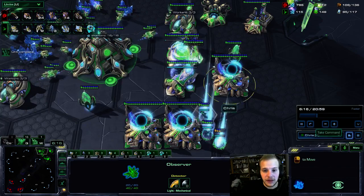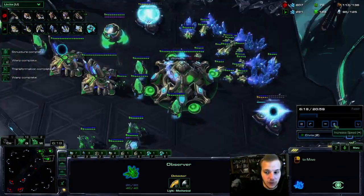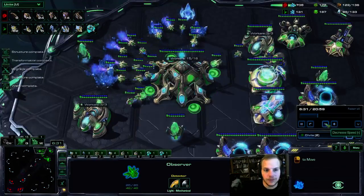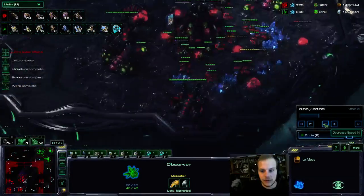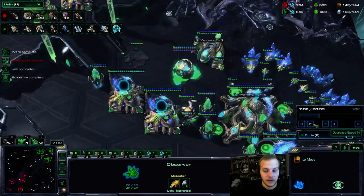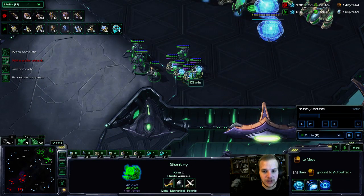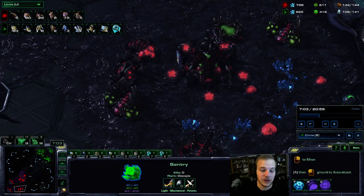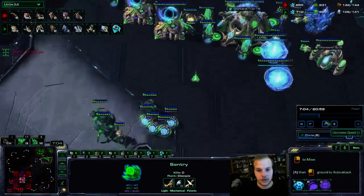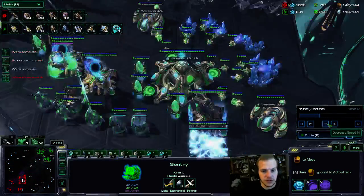My plan is always: get to Disruptors. This game I did go Warp Prism — you don't have to — but I went Warp Prism because I saw he's not attacking me, he played greedy, so I'm going to try to harass and slow some of that economy down. I scout again — you could be scouting more diligently every time a sentry hits 100 energy. After your first scout, your next big indicator is: when is he going Hive? Because when he's on Hive, something's happening — you really need to be attacking hard. Once Zerg gets to Hive tech, it gets tough.